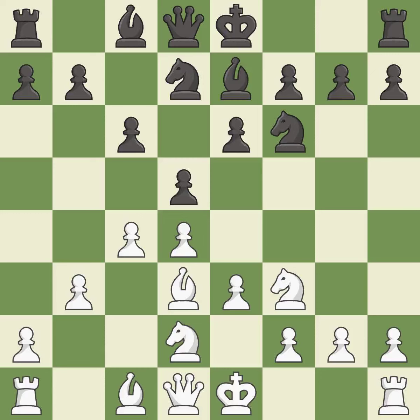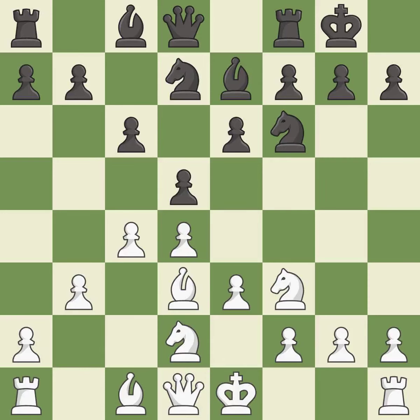This develops a bishop off its starting square, getting it into the action. It is best. Castling gets the king to a safer square, out of the center of the board, while also developing a rook.